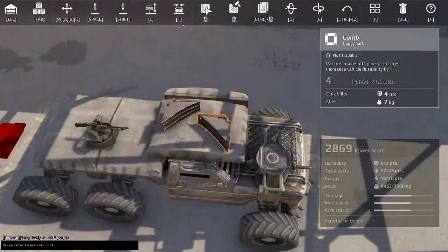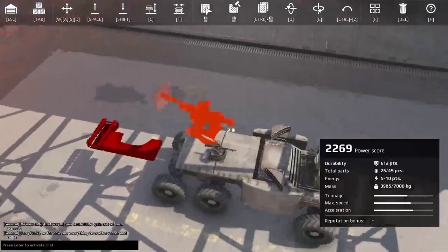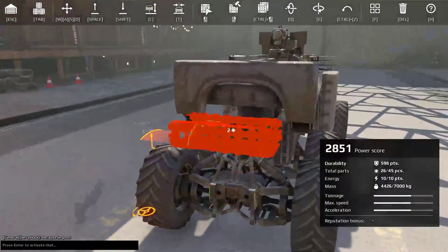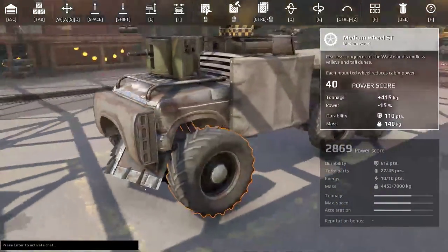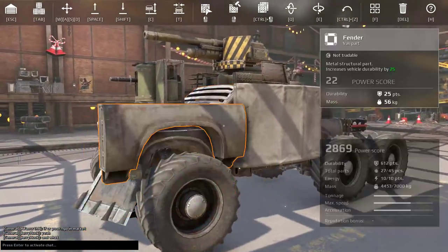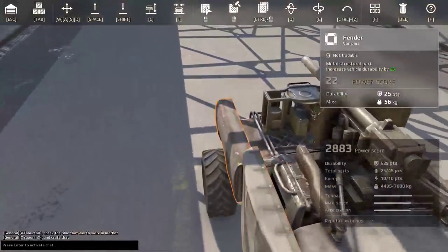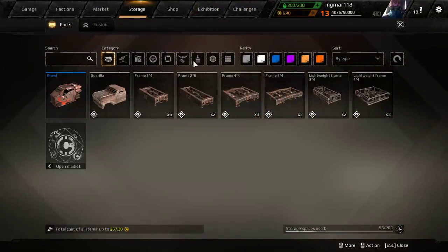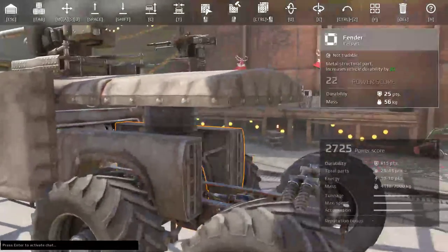Already, even with this, it's still not a great build but it's already better than it was before. We're going to make it a little bit better — removing one of the barrels because barrel spam contributes 120 power score for one part, which you really don't want to spend. If you can not spend that power score, it becomes better overall. We're already starting to see a bit more of a traditional build.